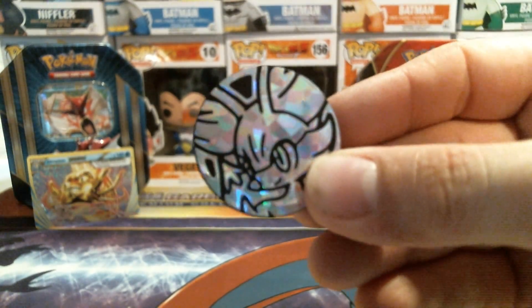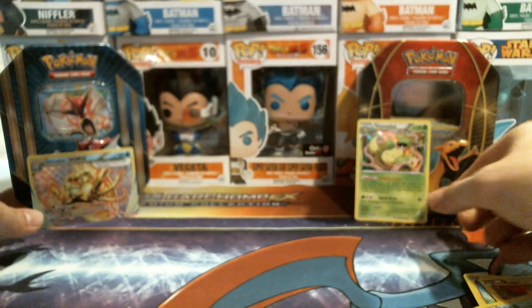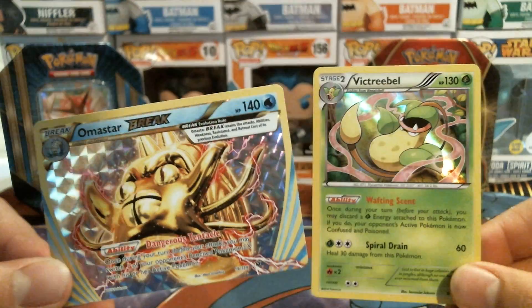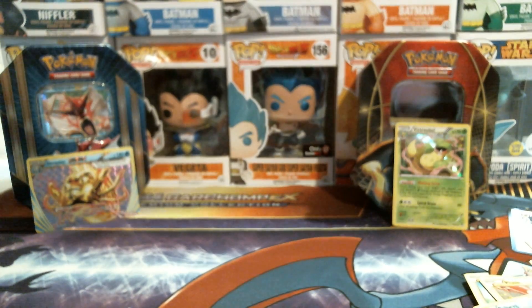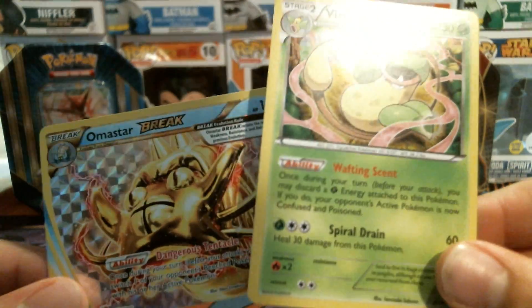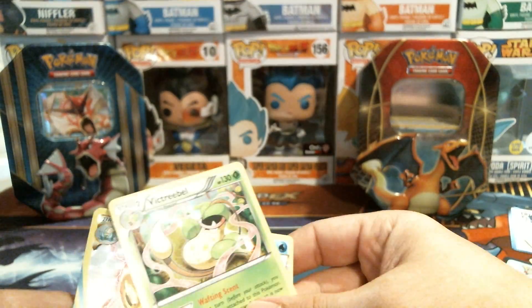I'll go ahead and show the coin here — pretty cool. But yeah guys, out of five packs we got an Omastar Break and a Victory Bell. Not the best pulls we could have gotten, but hey, it was fun. If you guys did enjoy it, go ahead and hit that Subscribe button, and hit that Like button — or Dislike if you didn't like it. You know, if I got these pulls I probably would have disliked the video too, to be honest. Stick around — we're going to have a video right over here of another pack opening, so make sure you watch that and stay awesome. See you guys!